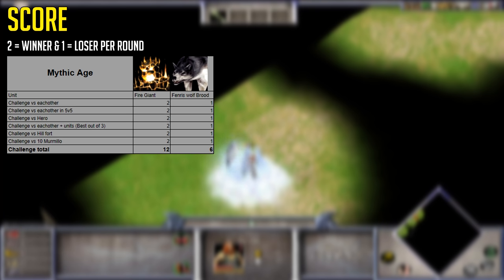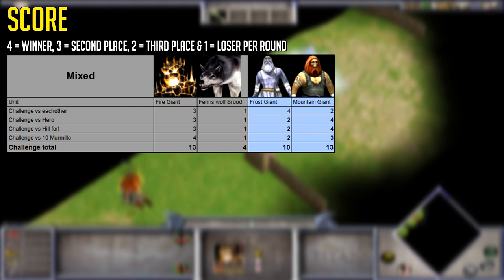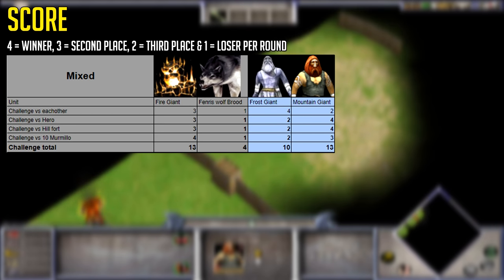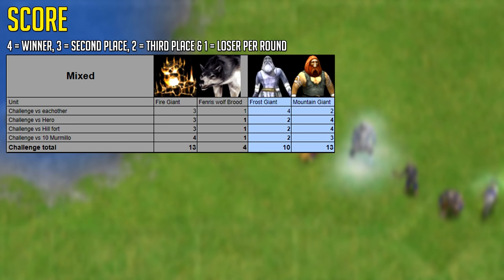If you add the Frost Giant and Mountain Giant to some of the tests, tier for tier or age for age, the Fire Giant and Mountain Giant are almost as good. The Mountain Giant might even be better age for age, since it's a Heroic Age unit while the Fire Giant is a Mythic Age unit, meaning it encounters stronger opponents depending on how far your opponent is in the game. Pretty interesting to see.